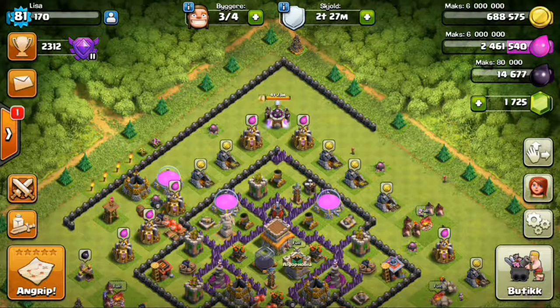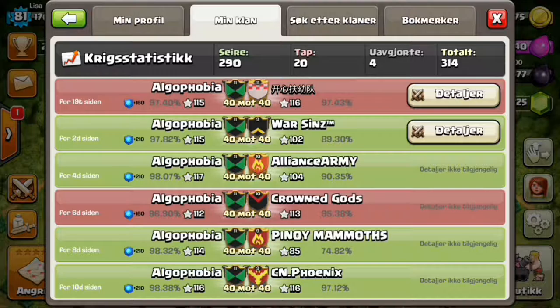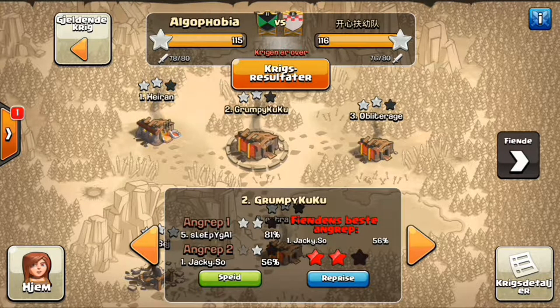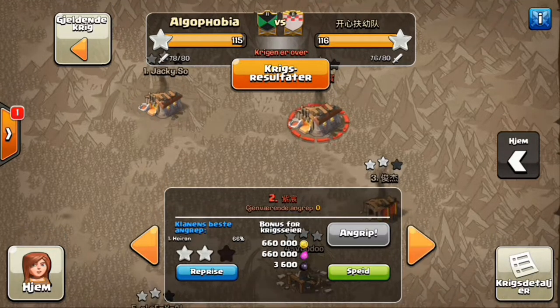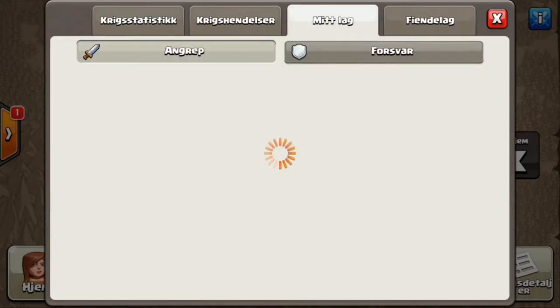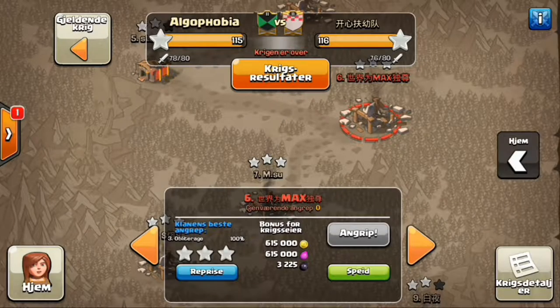Hey there, what's up, Jack here. I'm back with another Clutch Plans video and today we'll be hopping over to a Clutch War replay. According to me, this war was a big mismatch — we have one TH11, three TH10s, one TH9, and they had two TH11s, four TH10s, plus two engineered TH10 bases.